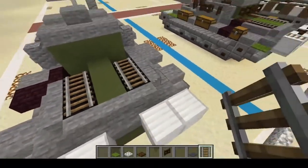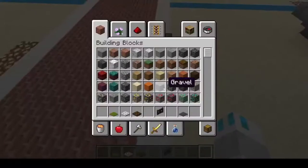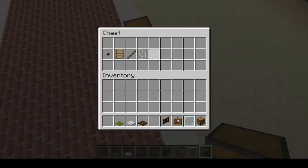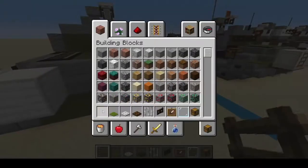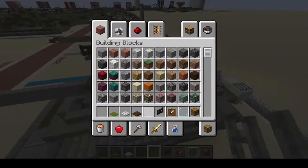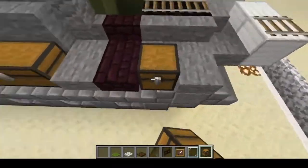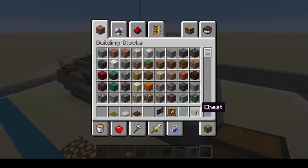We're going to put rails on the back and also on the tops here. Next you'll need chests, glass pane, item frame, iron bars, and a ladder. Ladders go on the rear — one two. Iron bars for the antenna — one two three four. Then chests — one two three four five, one two three five.